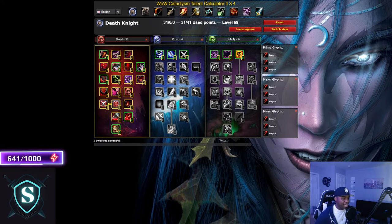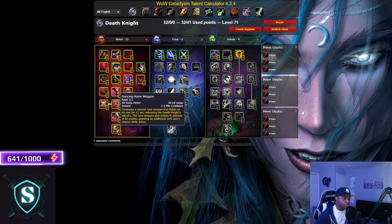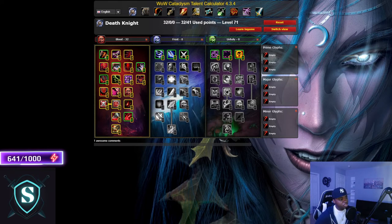The capstone talent is Dancing Rune Weapon, which got a major defensive buff in Cataclysm. In addition to copying all your abilities, it now gives you 20% parry chance while active. Since Death Knights can't block, a lot of our mitigation comes from parry, making this a really strong cooldown. You do not skip Dancing Rune Weapon. That wraps up the Blood tree at 32 points.